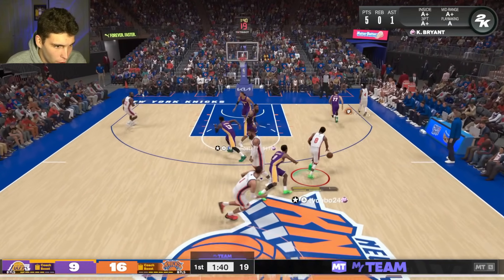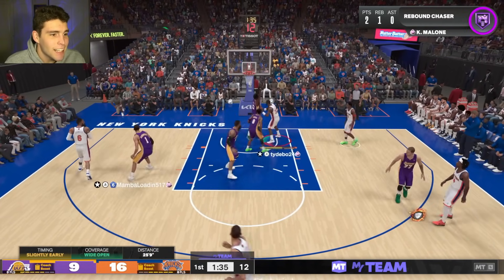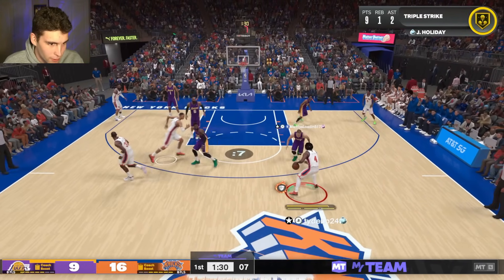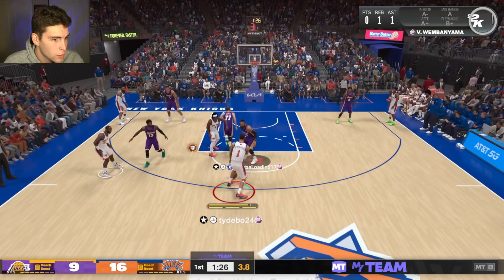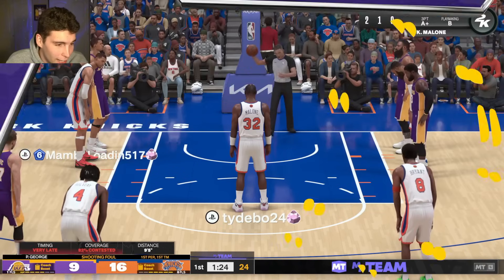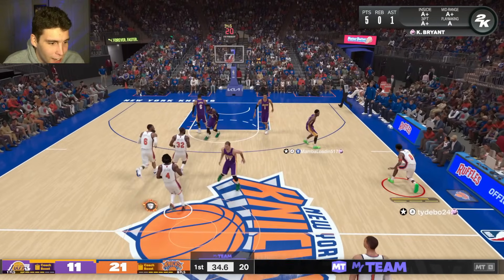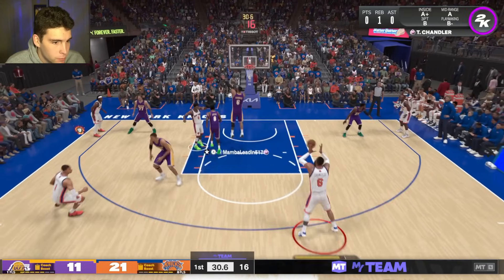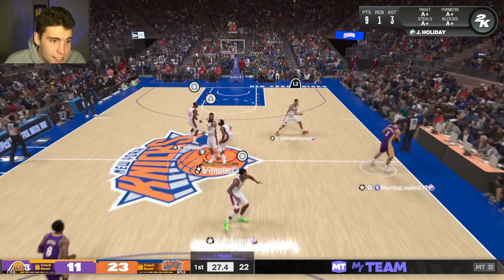All right, let's get him involved offensively. That's not really what I wanted right there — the drifter animation — but we can make it work. That shows the prowess of Tyson. Got him — middie, green. And that just showcases the release.